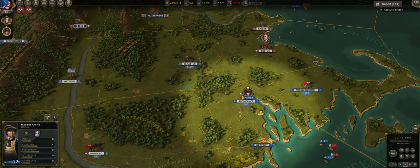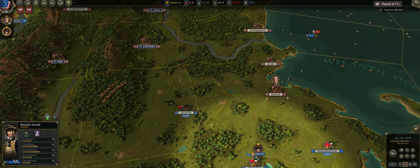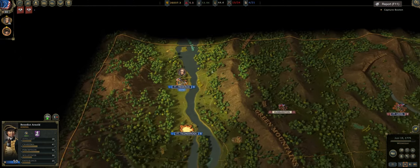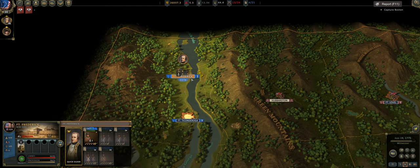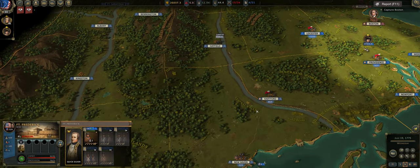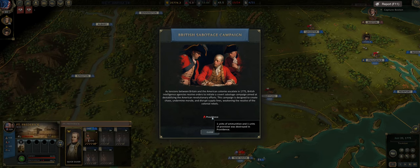Benedict Arnold will be able to keep an eye out on the redcoats over here, because that was one of my problems. Last episode we did take Fort Frederick. One unit of ammunition and one unit of provision was destroyed in Providence — that's British sabotage attempts.